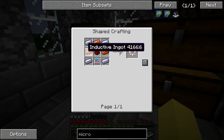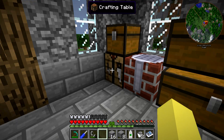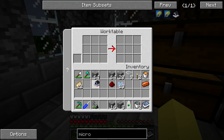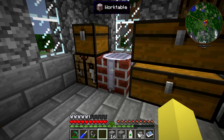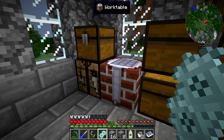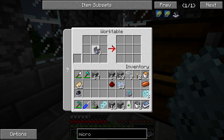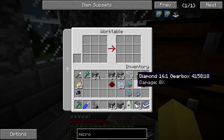We can craft the micro turbine over here. This is actually, almost without a doubt, the best engine that we will have made to date in this series. We've got the micro turbine, and then we've got a couple of gearboxes to craft, along with one I already have — an 8-to-1 gearbox — which we'll use a little bit later on. We're going to be crafting two 16-to-1 gearboxes.